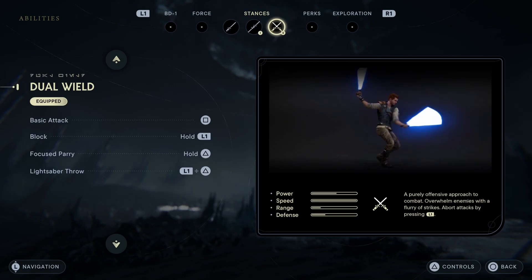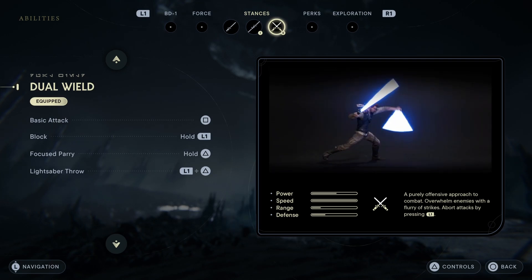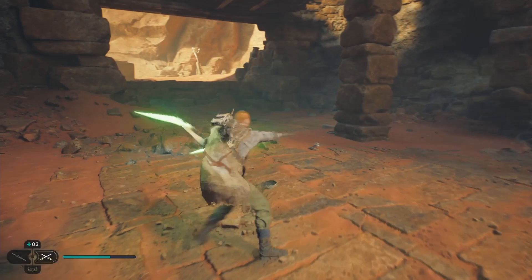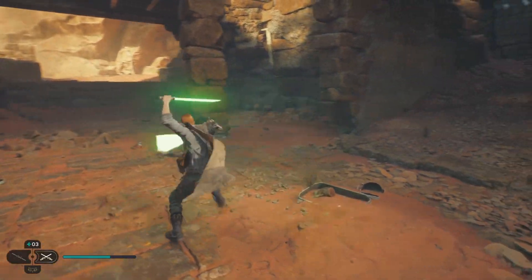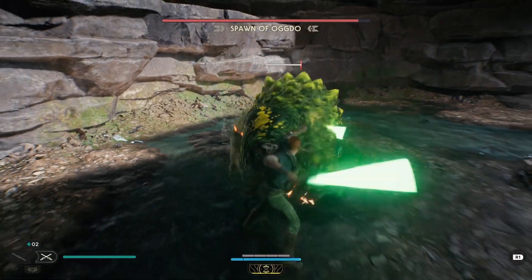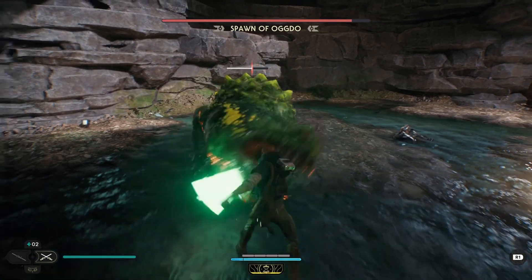I highly recommend using the dual wield stance because you can animation cancel any attack by pressing L1. The reason why this is so useful is because after you cancel it you can dodge immediately. Using the animation cancel is faster than waiting for your attack animation to finish and then dodging, so with this technique you can get 2 attacks instead of 1 after the Spawn does its normal attacks.